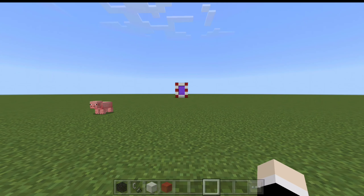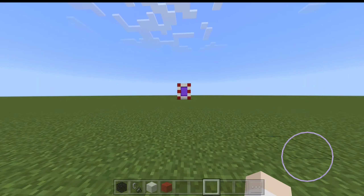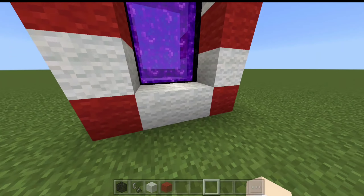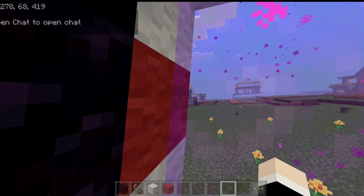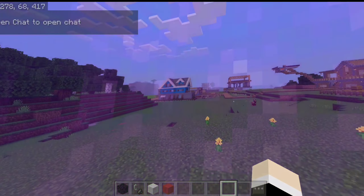Jadi langsung aja kita akan masuk ke dalam portal Ultraman Dyna bersama Uzeming teman-teman. Oke kita masukin, satu, dua, dan tiga. Oke teman-teman, kita sudah sampai di portal Ultraman Dyna teman-teman ya.